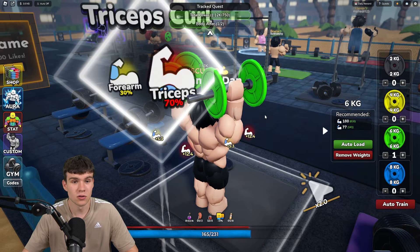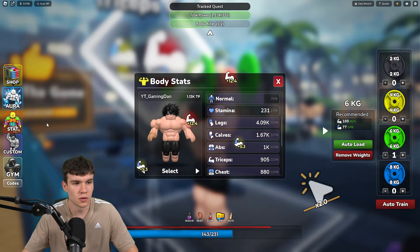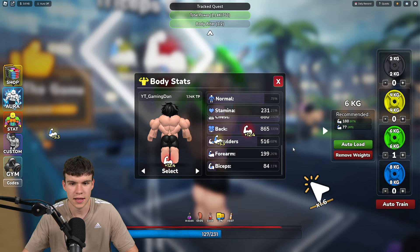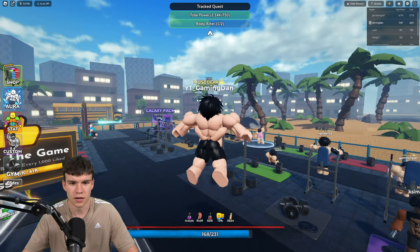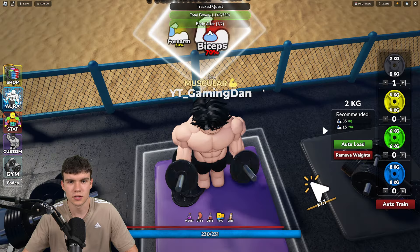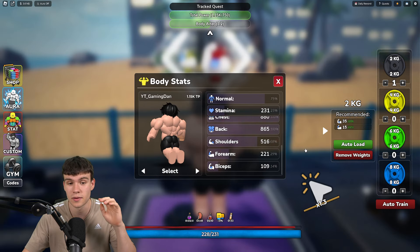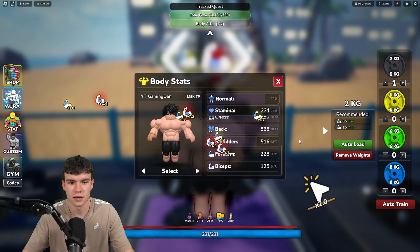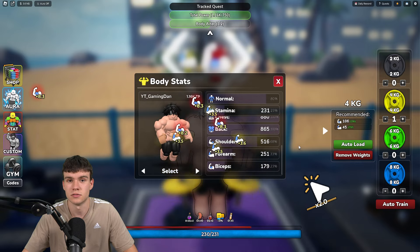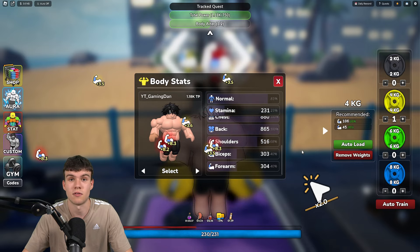I might train AFK for a bit and you'll see me become an absolute beast using these methods. Our triceps are done and we need to work on biceps and forearms — let's do some hammer curls. That's pretty much it for the video inside Gym League. If you want me to cover any other methods on how to get stuff fast in this game, let me know and I'll make more videos. Like and subscribe for more.